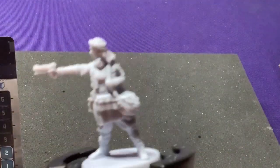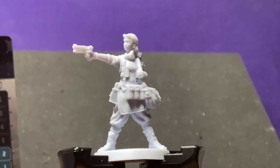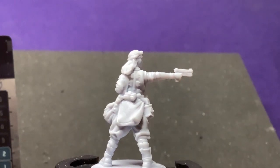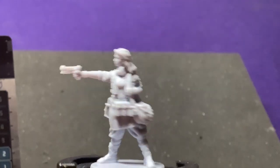And here is her miniature. She's got an interesting green cloak with a mechanical spine, and a bunch of bags and stuff. Pretty cool design.